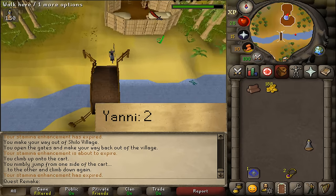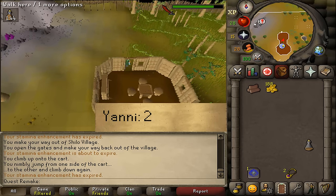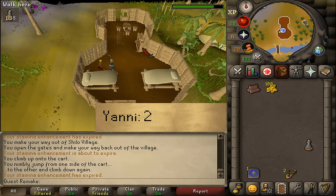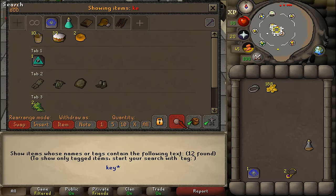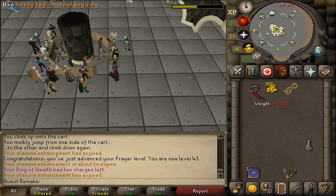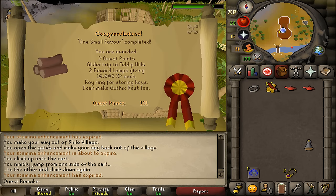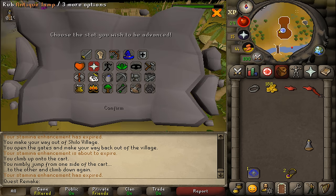Congratulations, you have completed the One Small Favor quest! You are awarded with 2 quest points. You have also unlocked the glider to and from Feldip Hills, as well as two experience lamps which grant 10,000 experience in any skill above level 30, a keyring which is used to reduce bank space by storing keys on it, the ability to make Guthix's Rest tea, the ability to craft pot lids, and you've completed a quest requirement for King Ransom and Swansong.